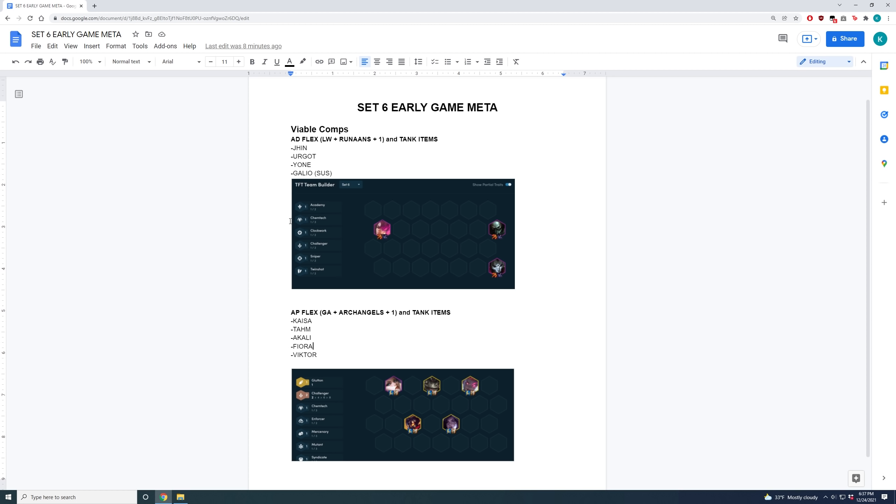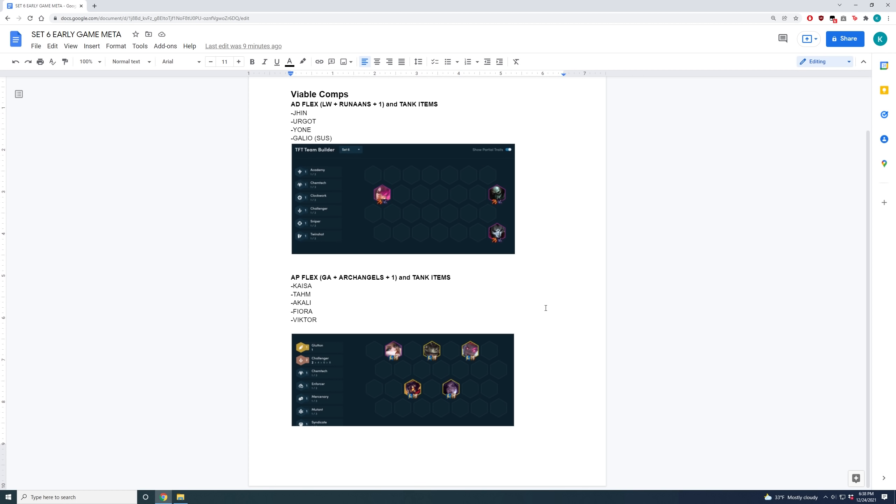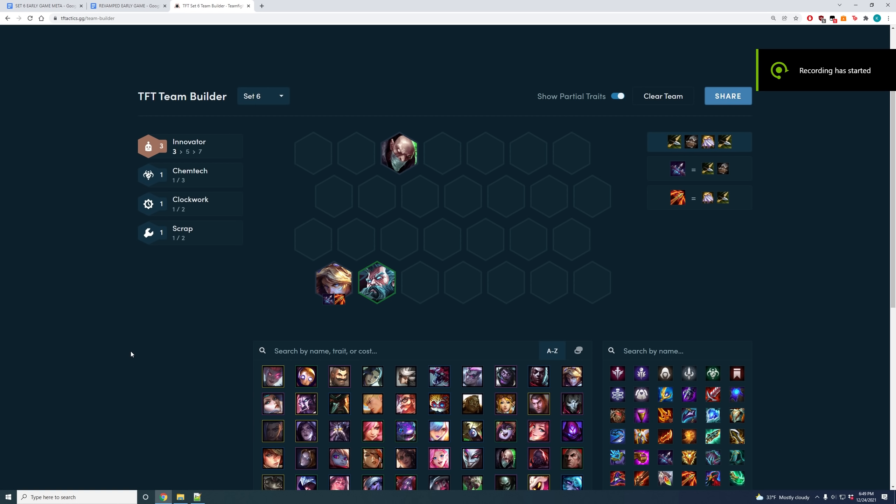For the AD comps it's relatively simple — you literally just play strongest board until level 8 and then flip your whole board into either Yone carry, Glock carry, or Jhin carry, so I won't spend too much time on this. One of the most common ways you could get to the AD flex boards is by using the innovator opener.